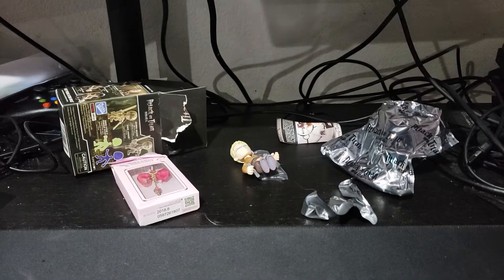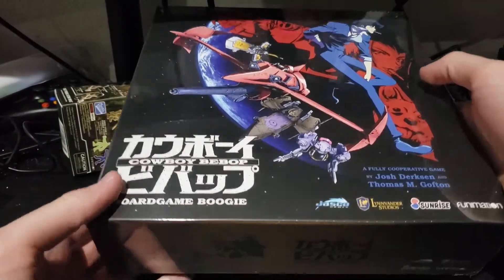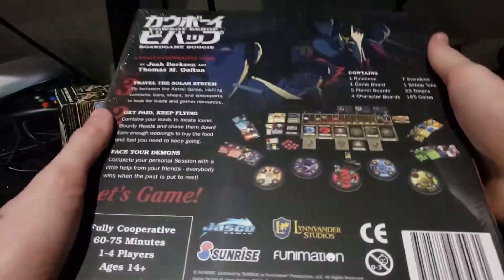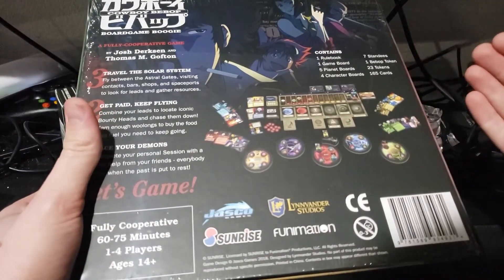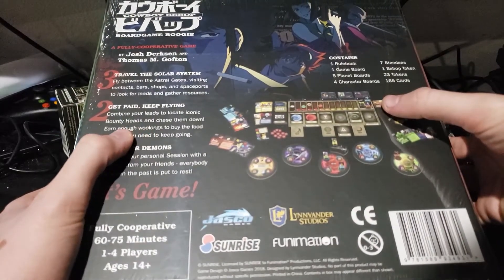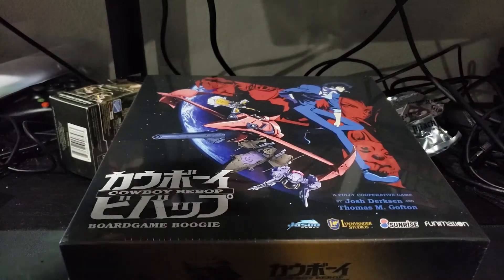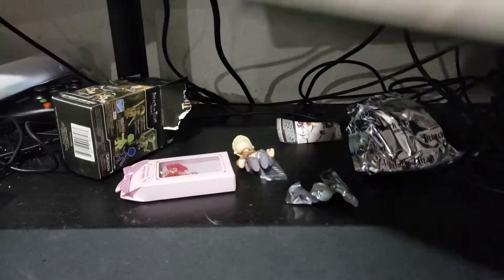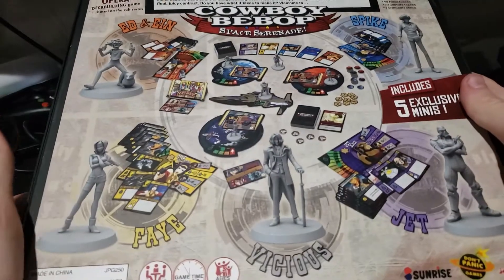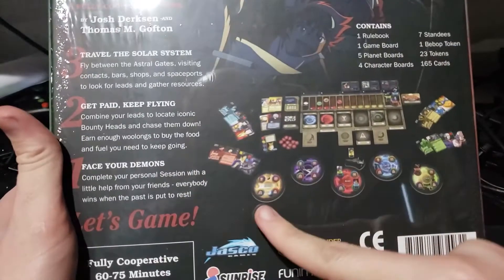And then the biggest thing, which is why the box was so big, is we got a full board game — Cowboy Bebop board game Boogie. I actually have a Cowboy Bebop board game already; I can't tell if this is the same one. Let me go grab the one I have and compare, because dude, to put a full board game in this is cool as hell. Okay, it looks like it's a different one. This is the one I have — Cowboy Bebop Space Serenade. It looks so identical — it's got the board, the cards, three planets — and then switching back to the new one, it's got five planets.